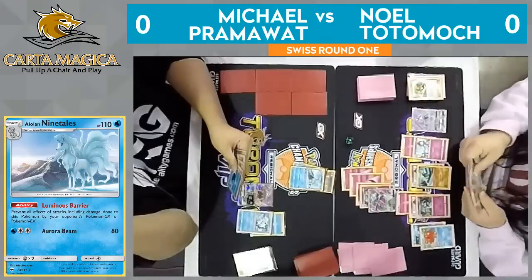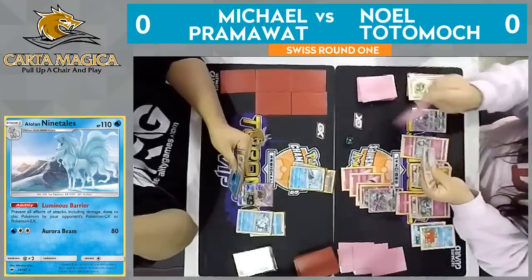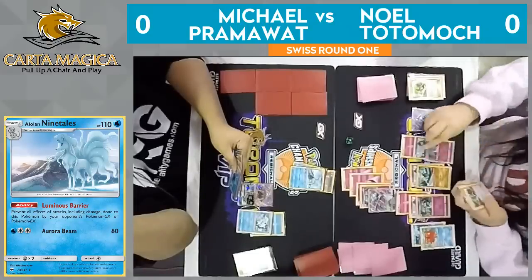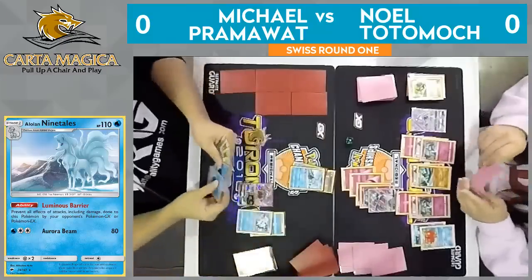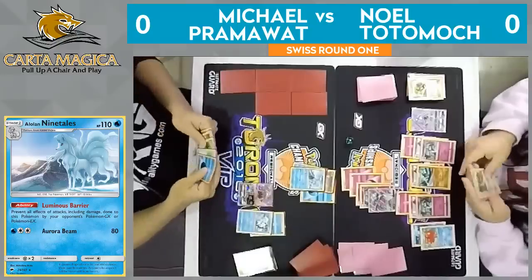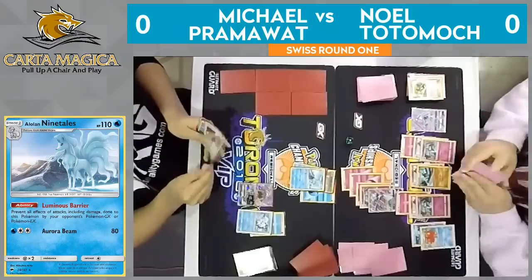Energy attachment to that lone Ralts — the only non-evolved Pokemon on his side besides that Lele. It's a very smart play from Noel, spreading his Energy out, leaving himself with lots of different options so that Pramawatt is really going to have a hard time dealing with everything here. So we do see a Water Energy — Pramawatt didn't have it last turn but has it now after that N from Noel, and he'll be able to start attacking with this Alolan Ninetales.